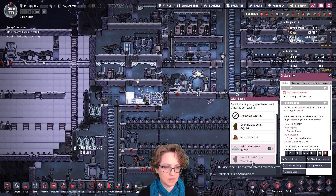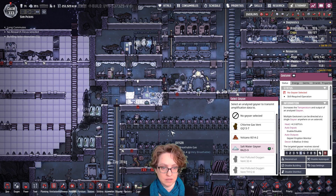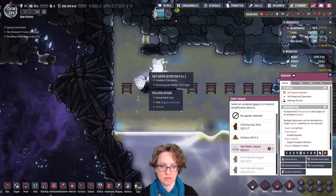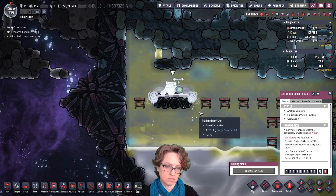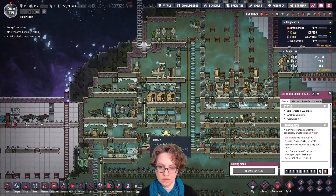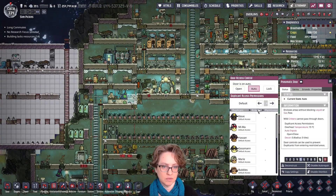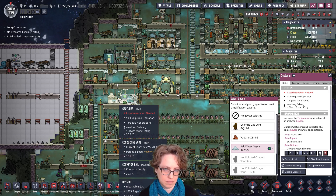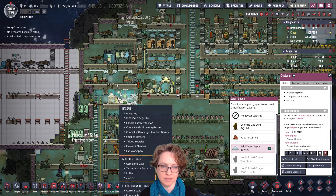So let's do our saltwater geyser. And did that do it? Why is it red? No geyser selected. Geotuned. Oh, well it's not red anymore. Okay, and then we'll open this. But they have an experimentation needed. What does that mean? Target is not erupting — compiling data. Okay. Data remaining 100.